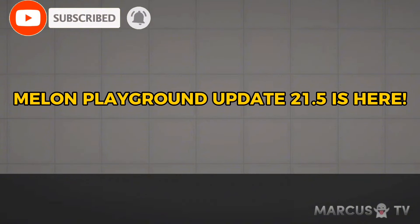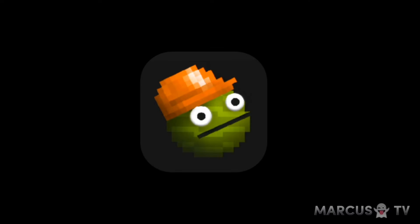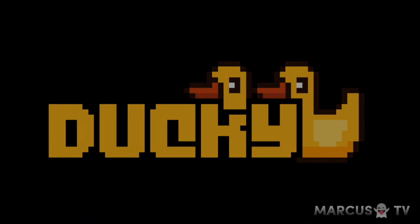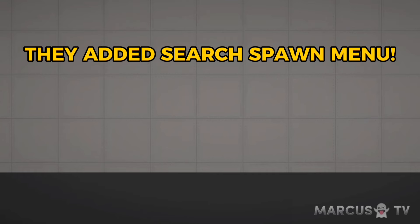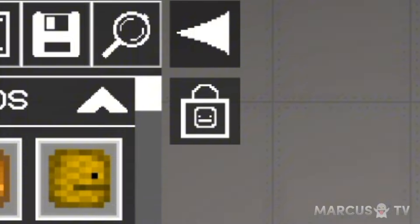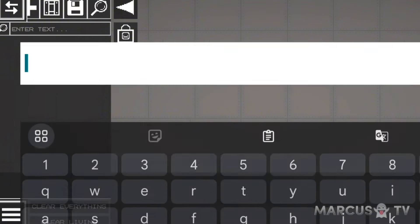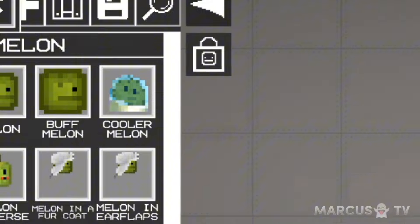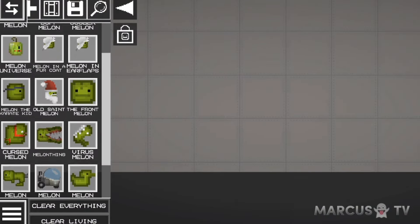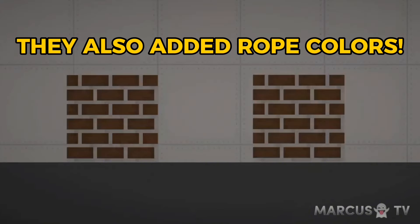Melon Playground Update 21.5 is here. They added a search spawn menu — you can now search what you're looking for. They also added rope colors.